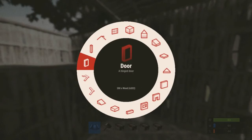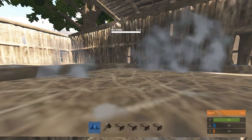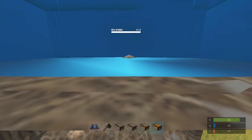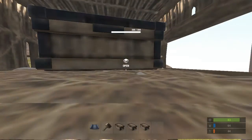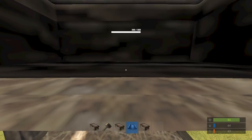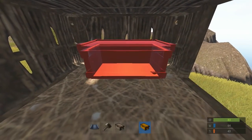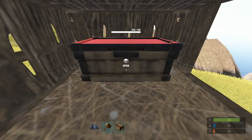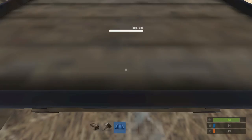Now that you have that done, what you're going to need is the floor. You want to be glitched into it — that's very important. Then you can place your boxes: one and two, then crouch. You're going to want to have a sleeping bag or something else, because right here you get stuck.